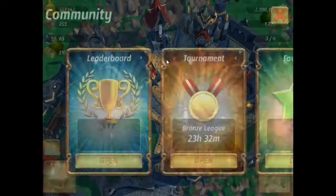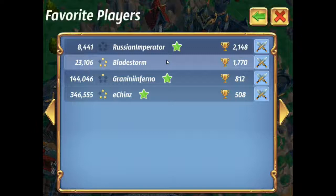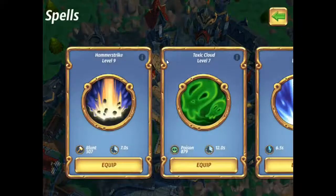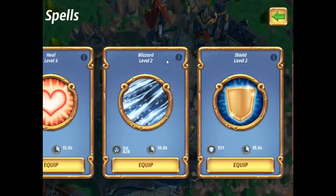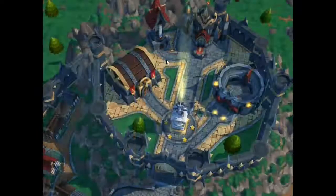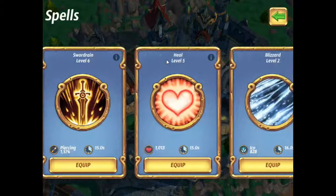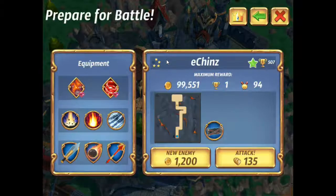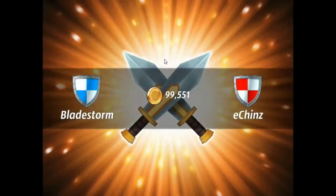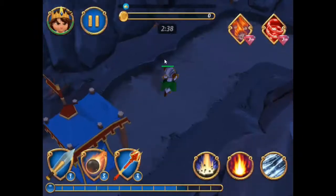We'll go in and do it again and time this one a little bit better. We're gonna put on the right spells. On this account we don't have high level spells really unlocked, so we're going to use blizzard, firestorm, and hammer strike.